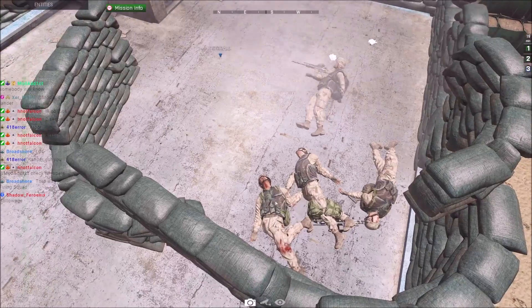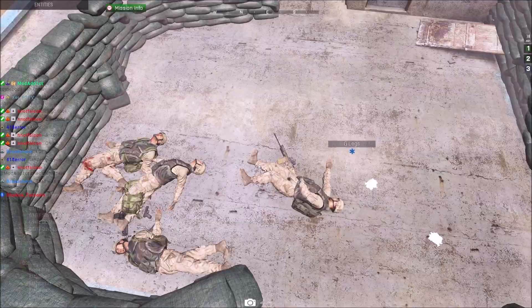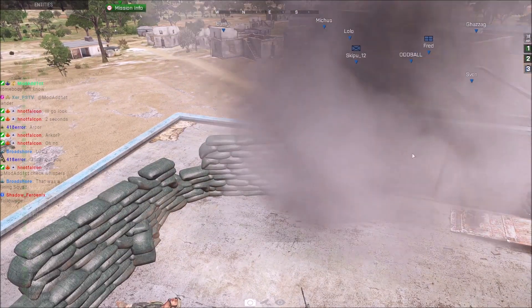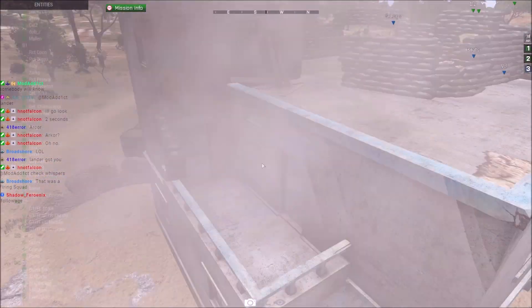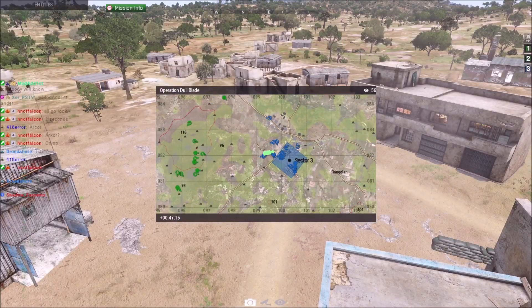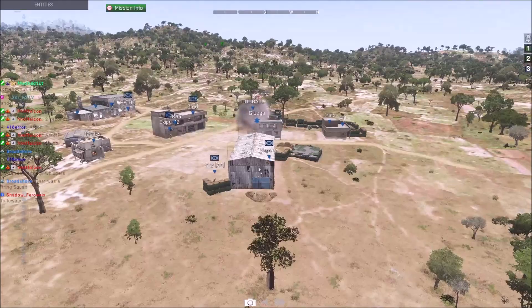There goes G-Legs. He is one of the Blue 4 marksmen. I swear there were two people up there. Yeah, Oddball ran down — for good reason. That one had his number on it, but there was a wall in the way. Upgrade's back up.